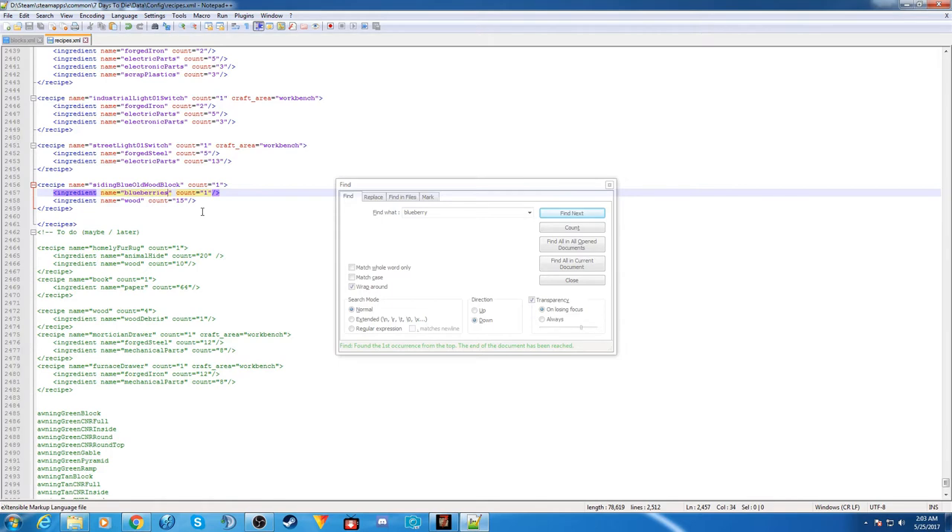When we go into our game, it will now come up in our inventory when we search through all the different types of blocks we can create, and we'll be able to craft it right there. I'll bring up the game and we'll take a look.